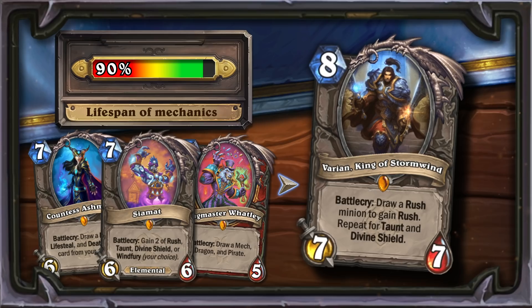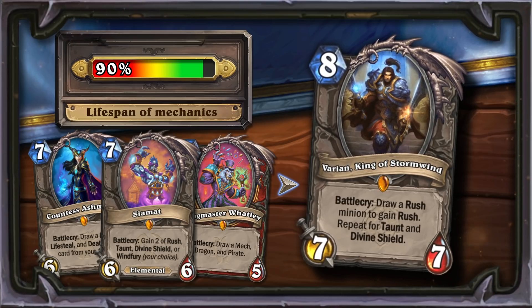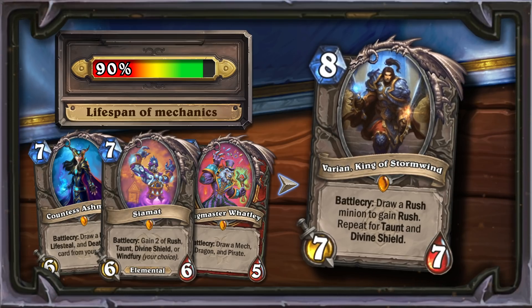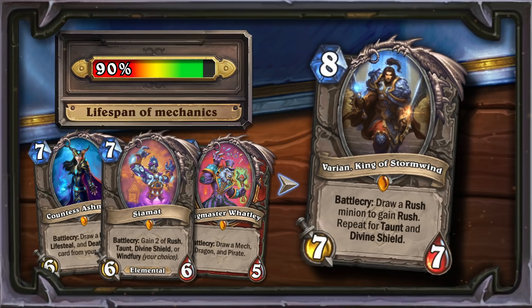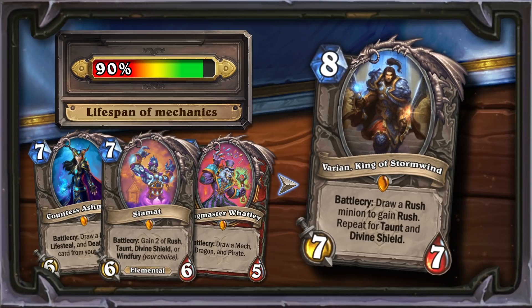Varian, King of Stormwind is a hybrid of two different card families. On one hand, it is almost a copy of Siamat, only without Windfury. On the other hand, he is the brother of Countess Ashmore, Ringmaster Whatley, and the Curator. Siamat was one of the most popular cards in Uldum, while cards that can draw multiple cards from your deck are also quite useful. In terms of mechanics and potential utility over several expansions, this is one of the best cards in the set.